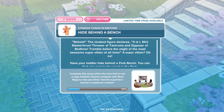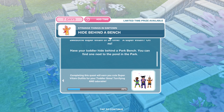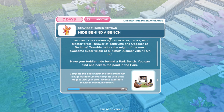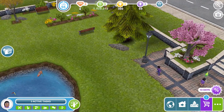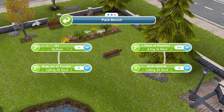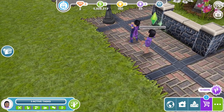Now we need to hide behind a bench. The cloaked figure declares: it is I, Mini Master Force — a thrower of tantrums and a poser of bedtime. Tremble before the might of the most awesome supervillain of all time! A supervillain? Oh no! Have your toddler hide behind a park bench — you can find one next to the pond in the park. Hide behind it for 4 minutes and 30 seconds. Our poor little toddler is scared.